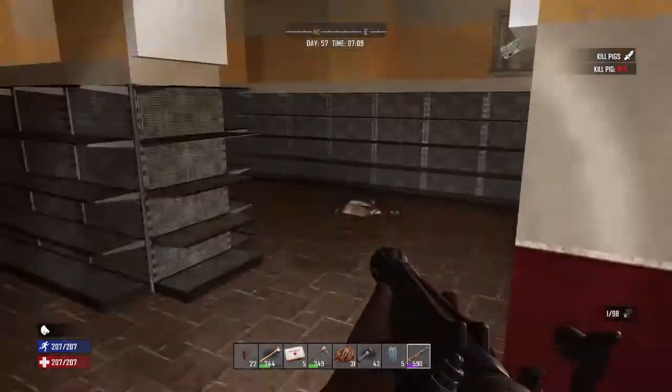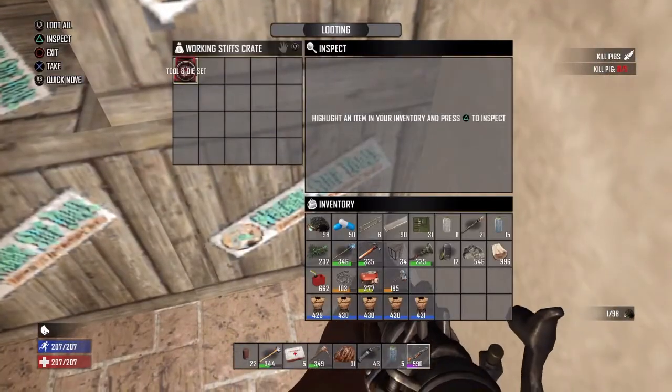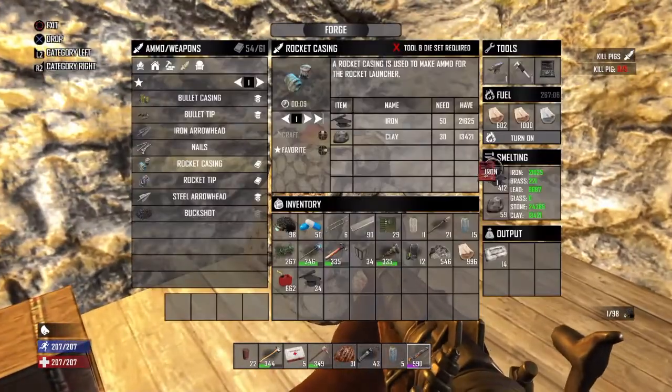Just like the calipers, the tool and die set required to unlock the full potential of your forge will be located at the Working Stiff shop. The tool and die set will allow you to craft rocket casings and rocket tips.